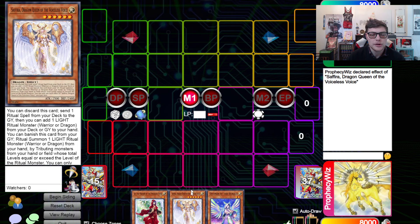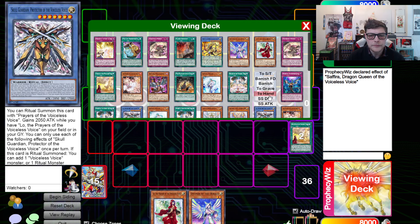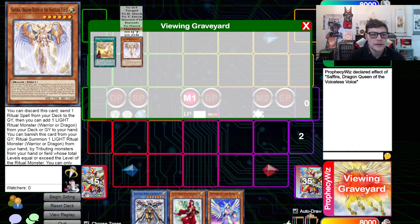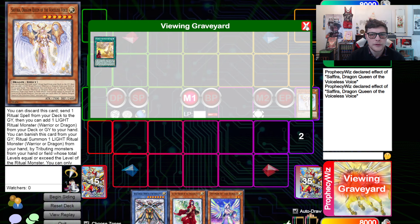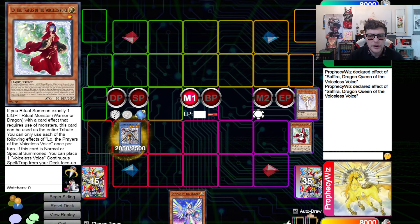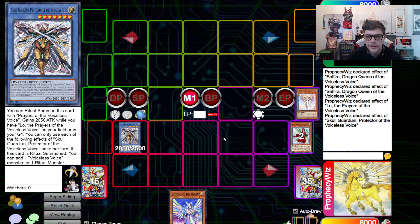So in this combo, you're going to want to start with Sephira. Sephira is going to dump the ritual spell and search for a copy of Skull Guardian. Then we're going to activate the effect of Sephira in the graveyard — we're going to send Low from hand and special summon Skull Guardian. We're going to go chain link one Low, chain link two Skull Guardian. Make sure you guys always chain it that way.